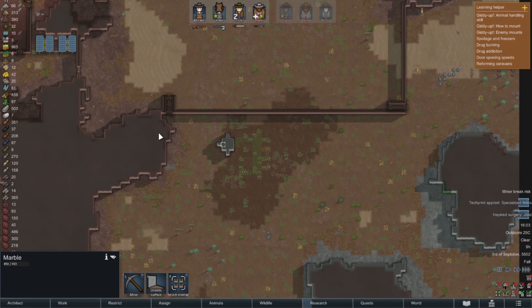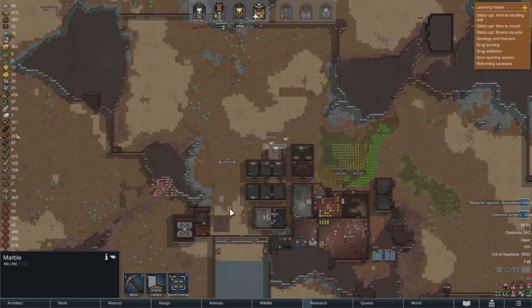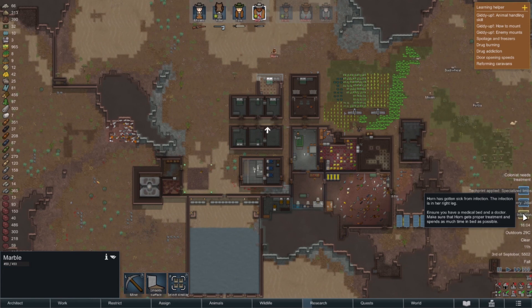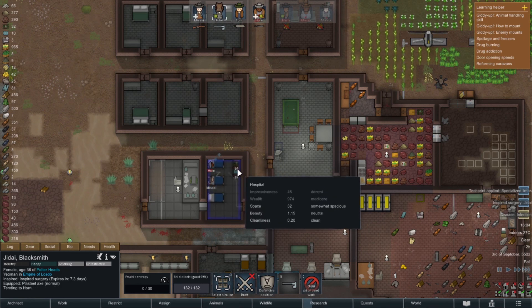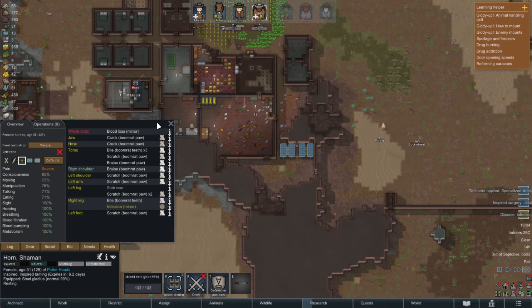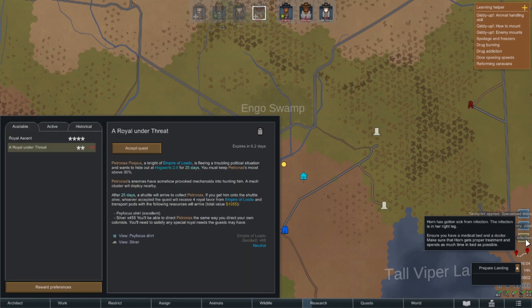More marble drops - just what we needed, not. Here's the other thing I'm thinking of doing: I have so many animals now, and technically we have a winter coming so we do lose some foraging. Horn also has a disease infection. Tony, can you please prioritize tending? We do not want Horn going down. Horn's immunity is technically climbing so we're going to leave him in bed for a little while. We have another quest - a knight from the empire is fleeing a political situation and wants to hide for 25 days. We'll get four royal favor and a side-focus shirt.